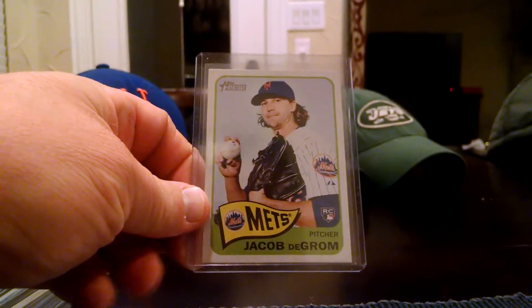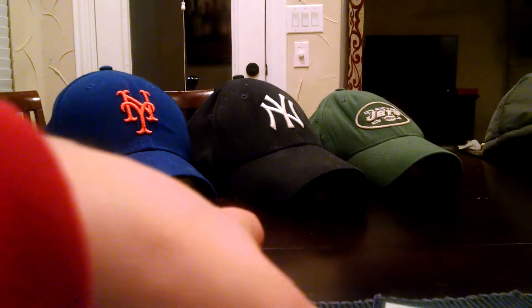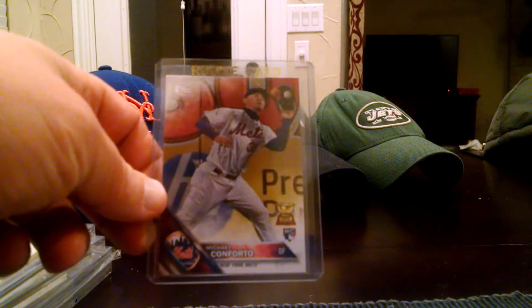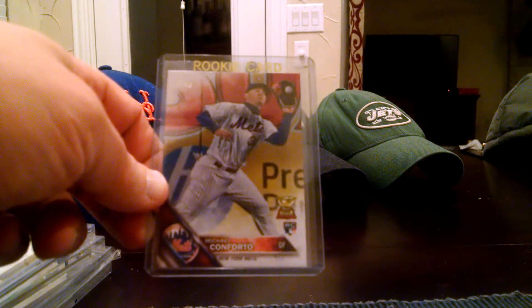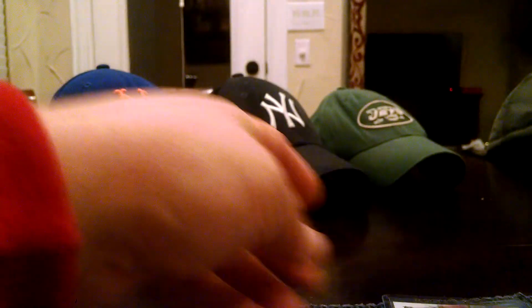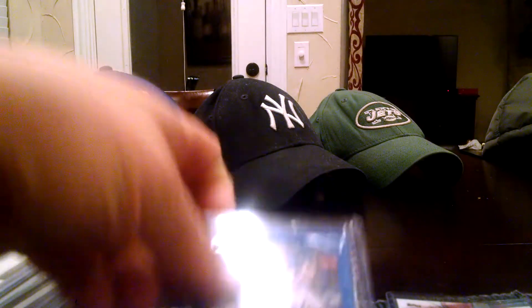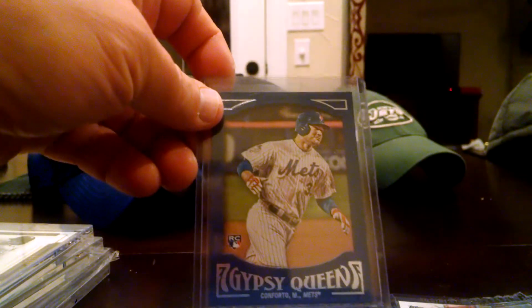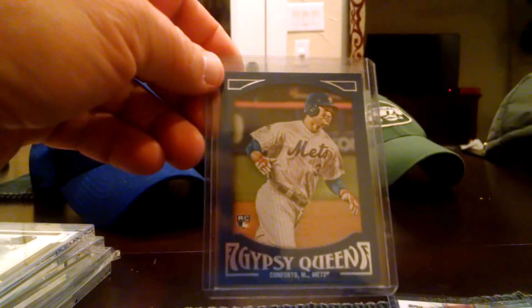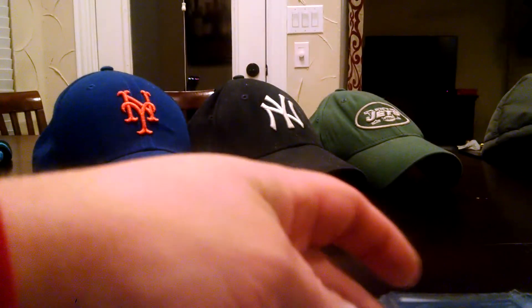For the Mets PC, I picked up a DeGrom Heritage rookie. This is a photo variation from the complete set — Michael Conforto, just a regular Topps. And I picked up the Gypsy Queen Blue of Conforto. This was numbered — actually these may not be numbered — but it's like a blue frame. That's pretty awesome.